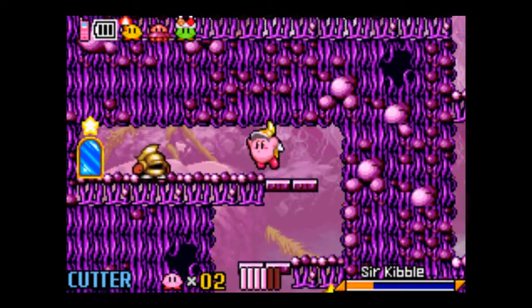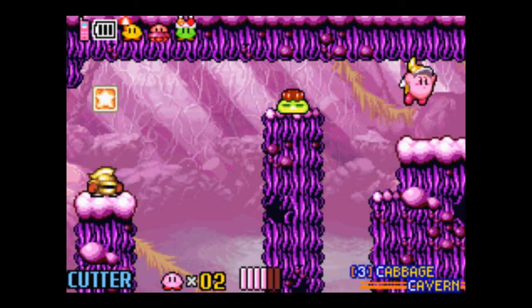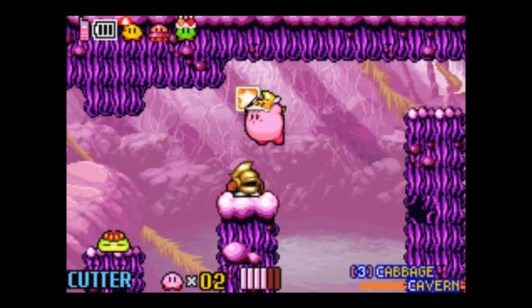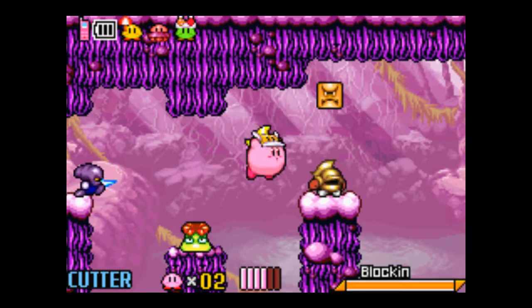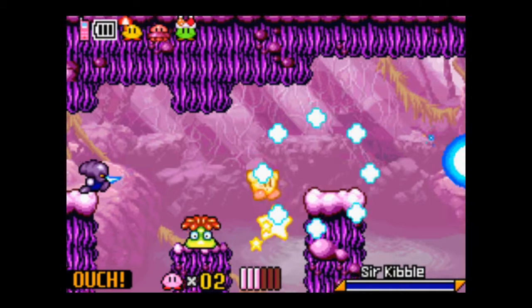The first thing we want to do when we discover new areas is try to find the map. We were lucky enough with Rainbow Route and Moonlight Mansion where they just handed us the map, but we're going to actually have to go out of our way and explore Cabbage Cavern in order to find its map.